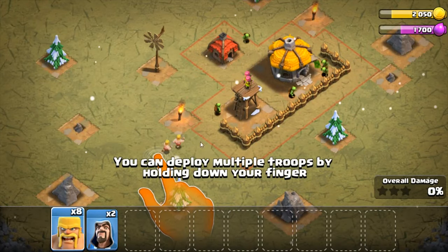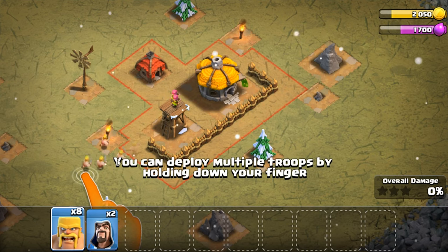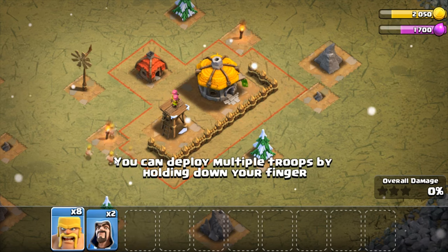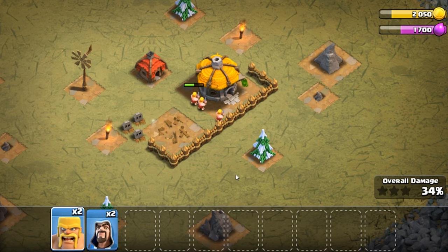We have to get rid of this archer tower. I think I can do it with like three. We'll throw three in there. Let's see if we can do it with three. I'll just do three more — I don't think it's working. I should have come out with four of them right off the bat. There we go — with three left. I should have come out with four, then I would have had one left and wouldn't have wasted that elixir.